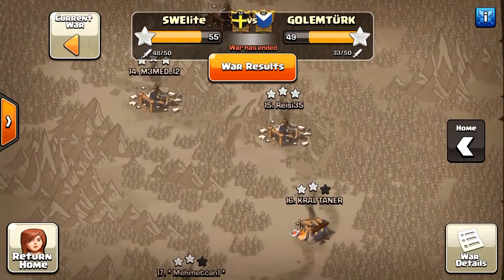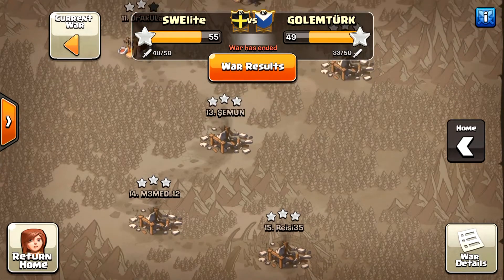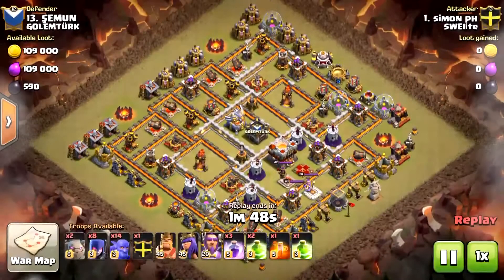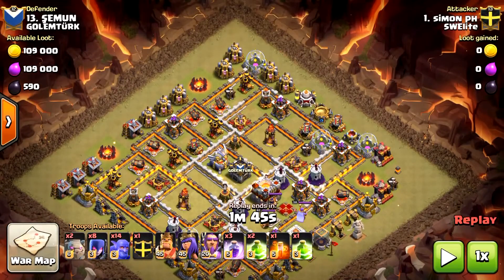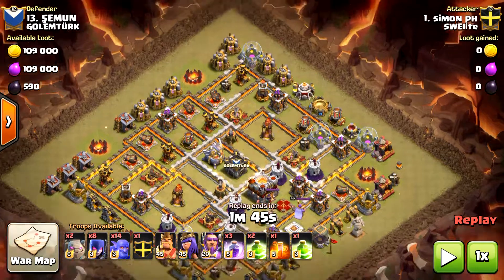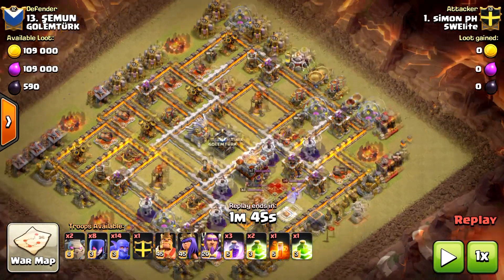This war most of us are maxed Town Hall 11, and if they're not maxed maybe they're missing a few hero levels or the walls aren't completely maxed, but the majority are maxed Town Hall 11 bases. So let's have a look at this attack done by Simon. It's a brilliant attack — very easy to use. Simon is going to start from 12 o'clock to 3 o'clock and attack the base like a wave through the base.